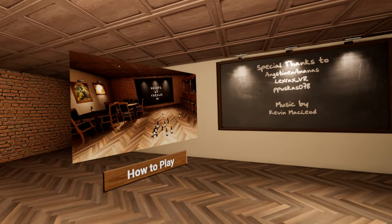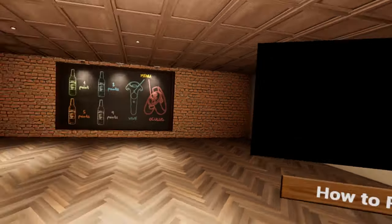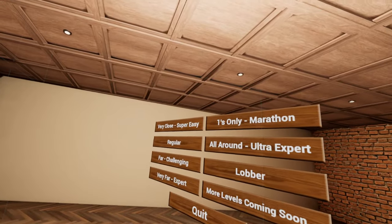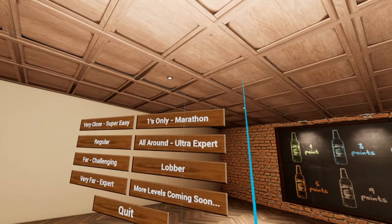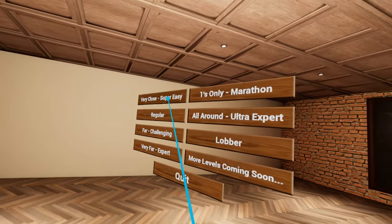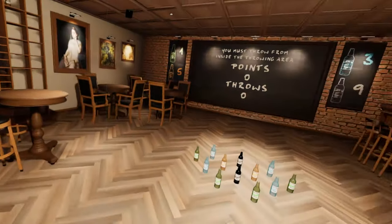Alright, makes sense guys. Good luck and bottoms up. He pretty much sums it up. We've got super easy, ones only, regular, all-round ultra-expert, bar-challenging, lobster. Let's just start very close - super easy. Let's figure this thing out guys.